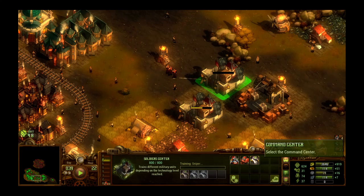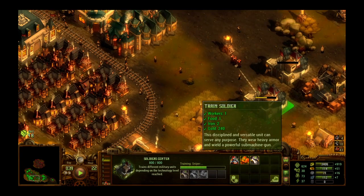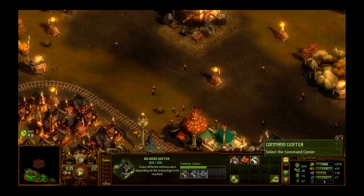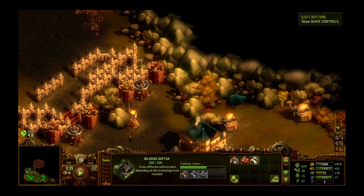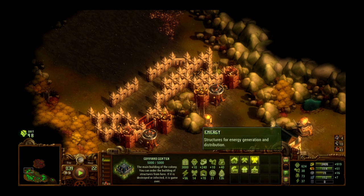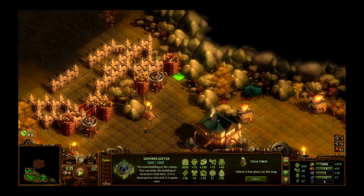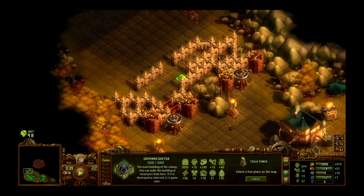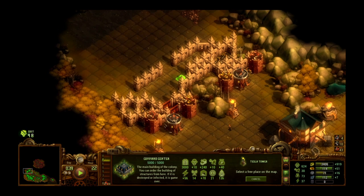Training some more snipers to go with this group. Having more snipers is actually pretty helpful because if you have enough snipers and put them all on 'target highest level,' they can really cut through the more powerful zombies you're facing so they don't just tear into your soldiers. Your soldiers are armored and pretty tough, but it's best not to let them get ripped apart needlessly.